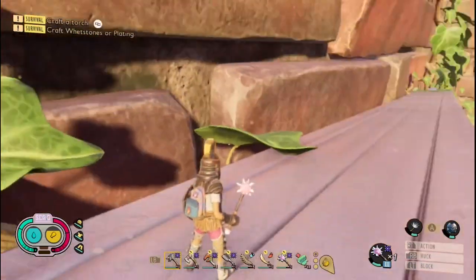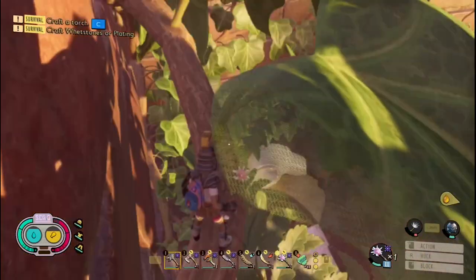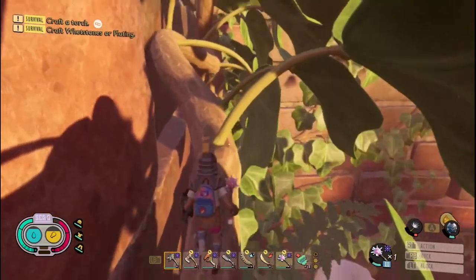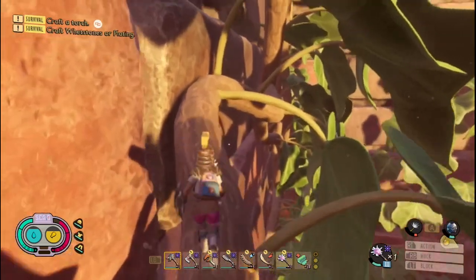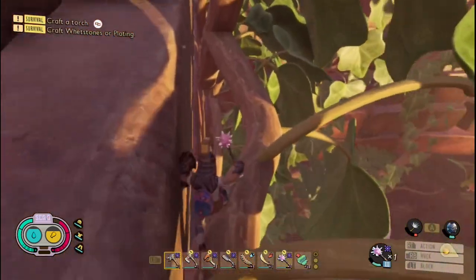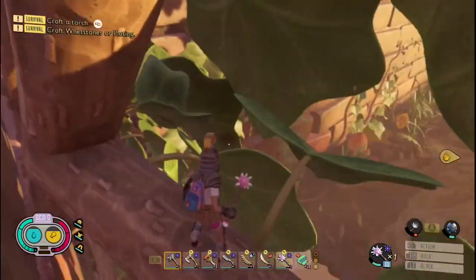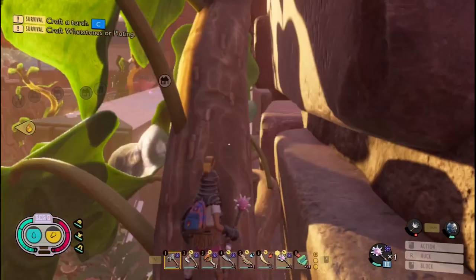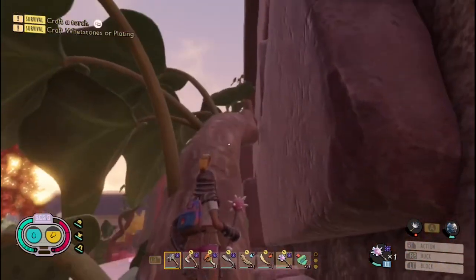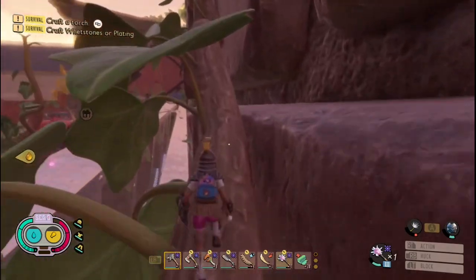I almost got knocked off there. Now we gotta come back here. I hate being up at this point - I hate doing parkour. Because I'm gonna screw up and fall and it'll be all the way back down. I've already fallen off this one so far. Oh dear, I don't want to die. I'm gonna fall off and my health has seen better days.